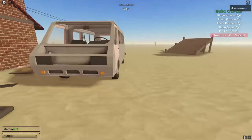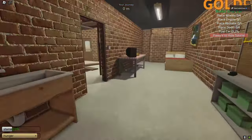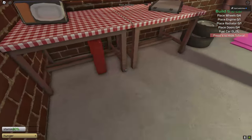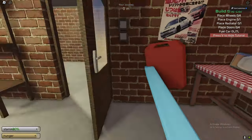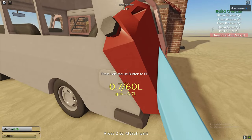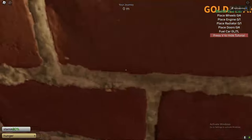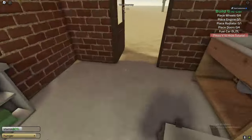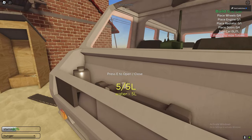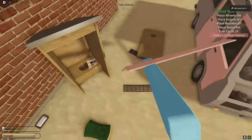If you want to clean the van, use the sponge. Go inside the van, sit down, and place the engine right there. Sometimes in the new update the gas canister gets stuck, but if you keep trying you can work it out — the gas goes right there. Fill it up by left-clicking. The radiator goes right there too — the radiator needs water, the engine needs oil, and the car needs gas.